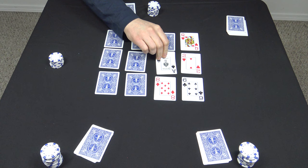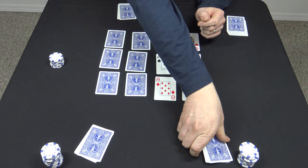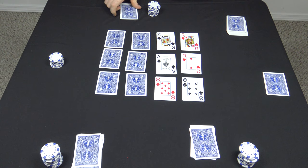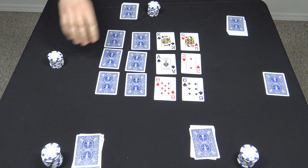Betting action continues clockwise from the left of the dealer. This player bets another quarter and everybody calls. Now you turn over one card in each of the rows again. Anyone holding an eight has got to muck it — and there's one right there. He's got to take that eight and throw it away in the discard pile. The dealer didn't have an eight. Another betting round: this player bets a quarter and everybody calls.